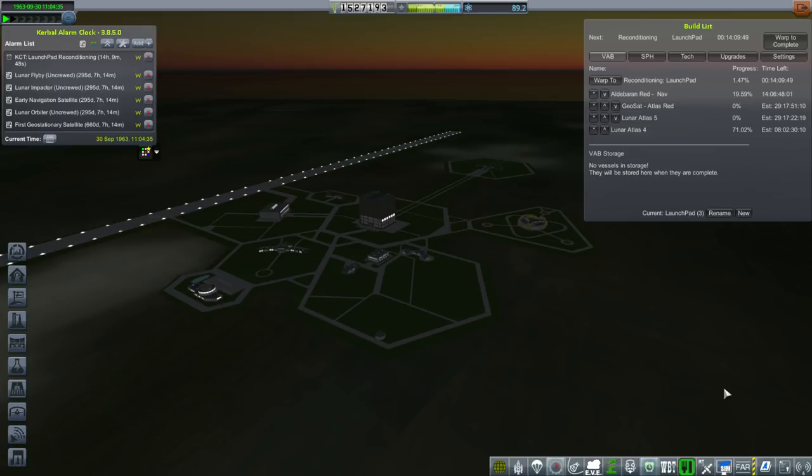We're basically paying more for the facilities if we build rockets faster.